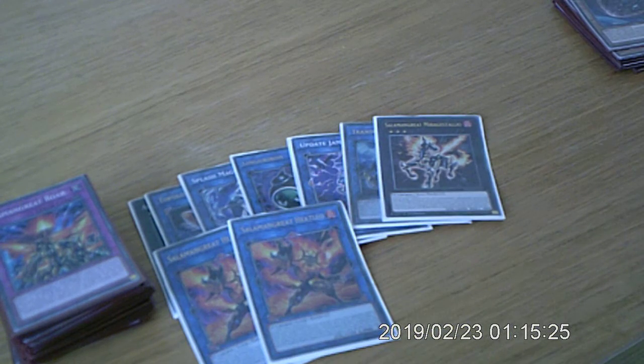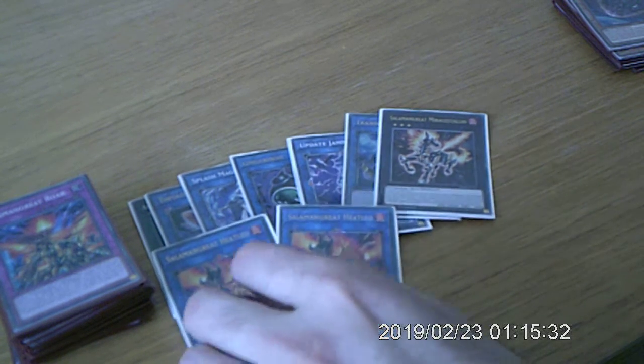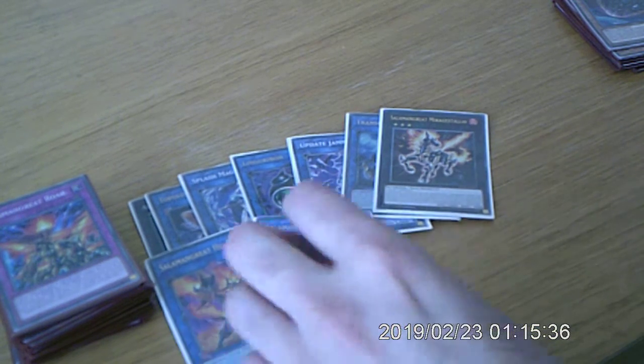Two Flaming Buffalo — for getting rid of the back row, to get rid of opponent resources, and to make the opponent monster's attack zero and stuff like that.